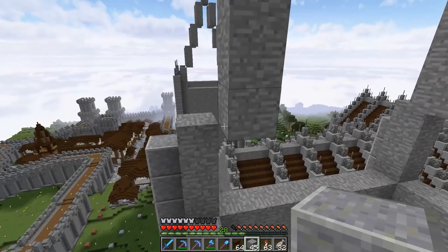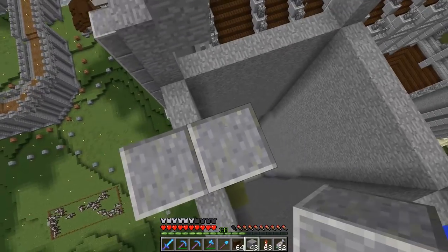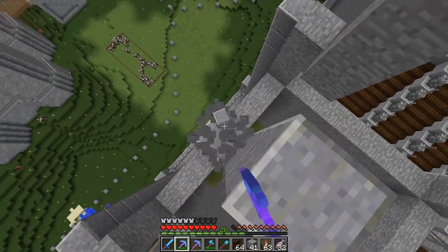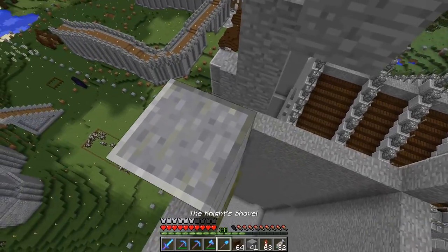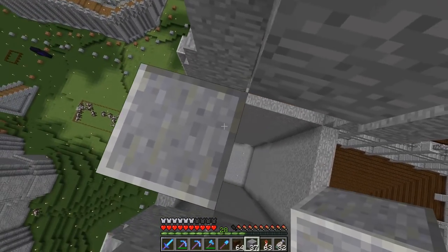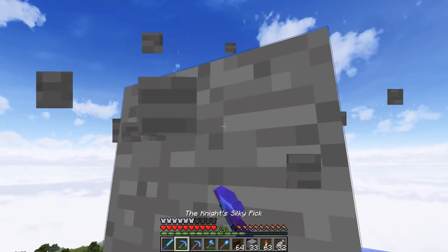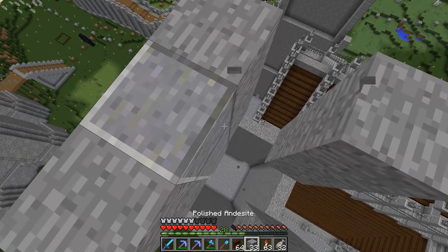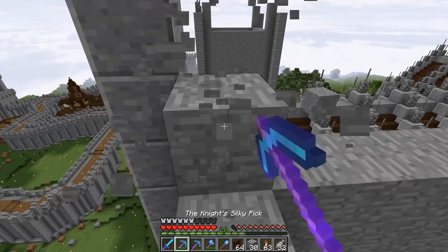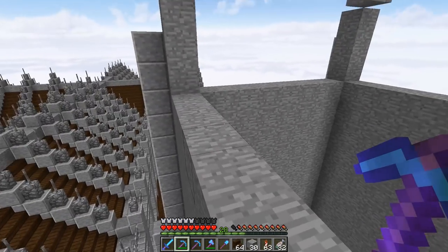We'll go one, two, three with andesite, and then let's go four. One, two, three. We want this same height, like so. And then right here it's gonna go like so. So we'll have something kind of along these lines, and we'll end up breaking this stuff out. So let me get some work done on this roof, guys — I'll be back with you in just a little bit.